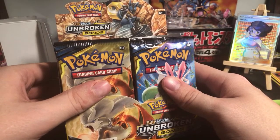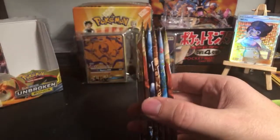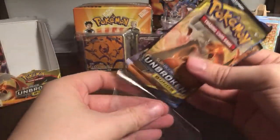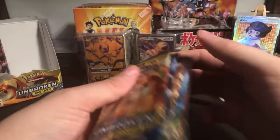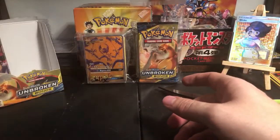So these are the Unbroken Bonds, fresh booster box. I'll go ahead and grab five fresh packs out of that booster box - these are for sale for $23: $20 for the five packs and $3 for shipping.